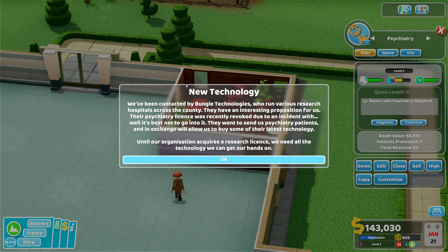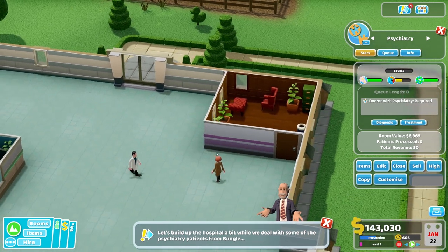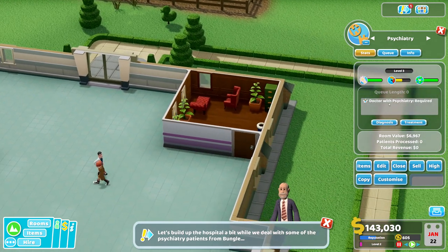New technology. We've been contacted by Bungle Technologies who run various research hospitals across the county. Their psychiatry license was recently revoked due to an incident — it's best not to go into that. They want to send us psychiatry patients and in exchange will allow us to buy some of their latest technology until our organization acquires a research license. We need all the technology we can get.